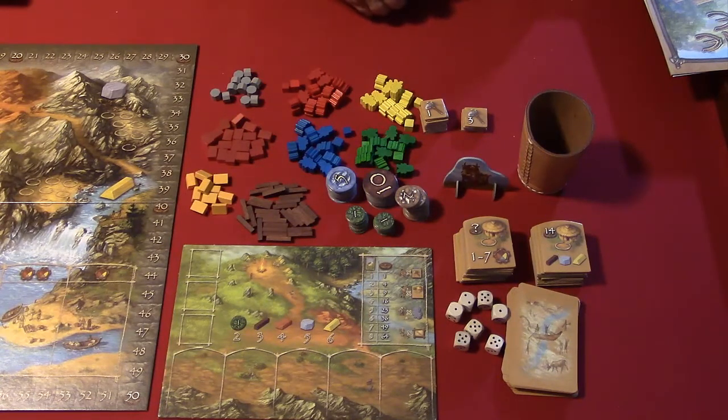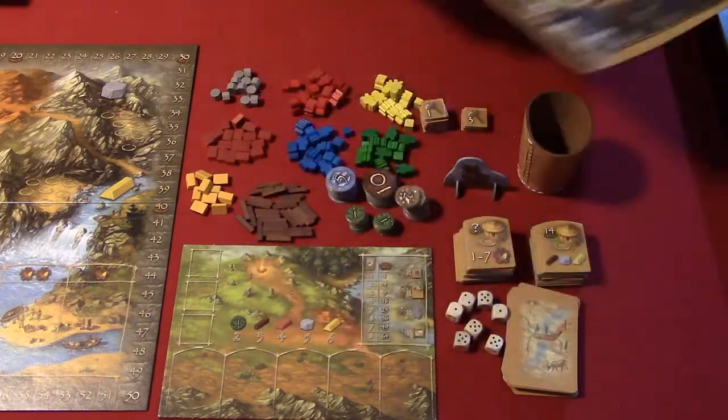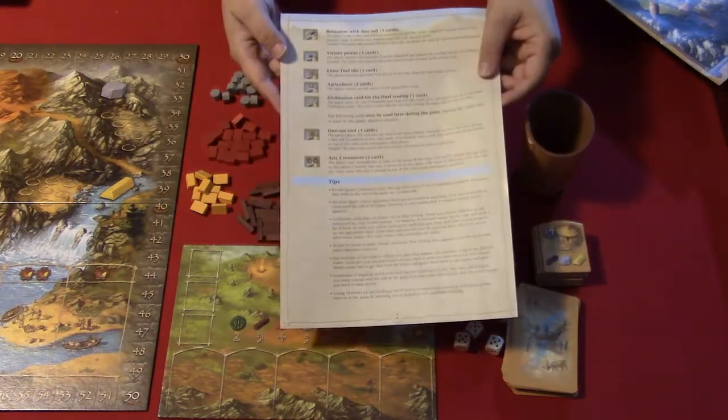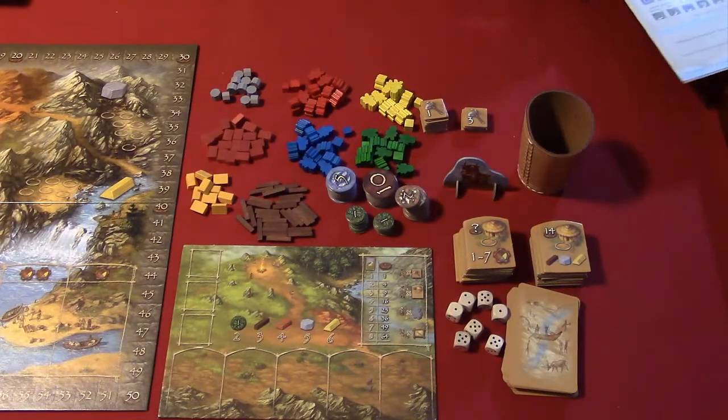The only other thing is the rule book and a summary sheet that comes with the game. Some of the cards and buildings have different effects, but they're all right there and pretty easy to understand. I think that is everything for components, so we will get into how to set up the game.